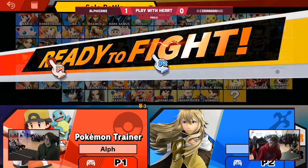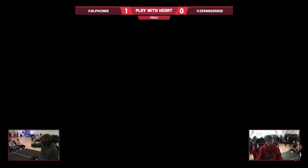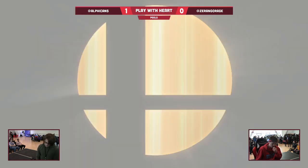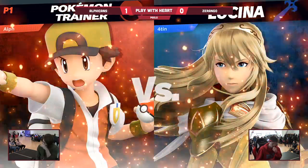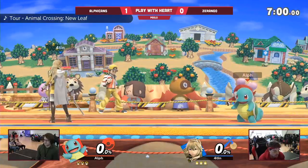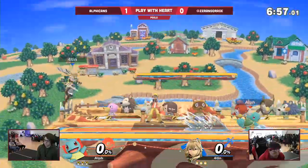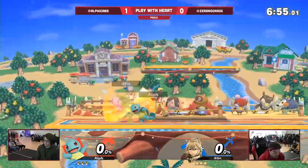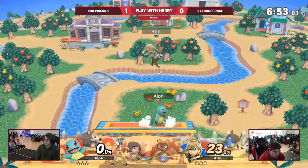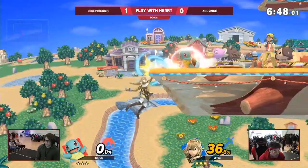One of the big things we've seen from players who are winning versus players who are losing is how much mileage they're getting out per stock. We've been seeing everyone who's winning living to 130, 140, 150, sometimes up to 180. Leads are able to spiral so much in this game, especially when you have Squirtle and Ivysaur who just get 80% off their starting combo. So if you lose that first stock, you might just be 60% behind.